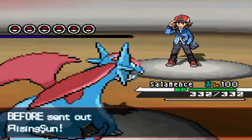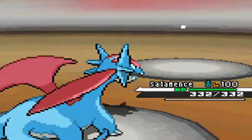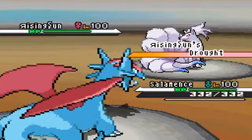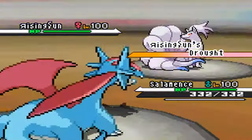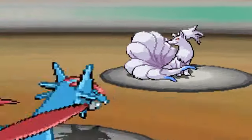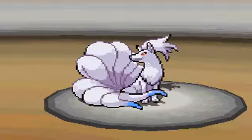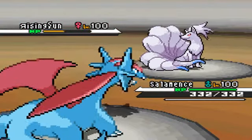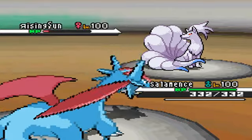I sent out my Salamence as the lead and he sends out his Ninetales. I was afraid that his Ninetales could be scarfed and could straight up Ice me, but I was like, you know what, I'm gonna go for this Earthquake just in case, because I don't run into a lot of scarf Ninetales. And as you can see, I pretty much wrecked it.